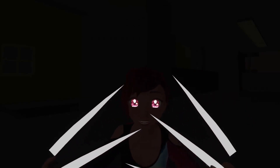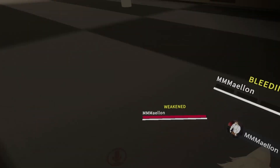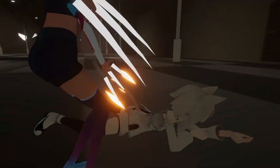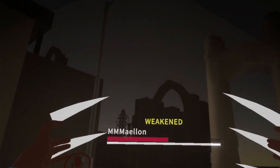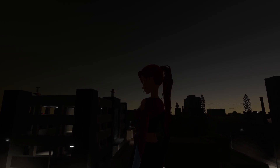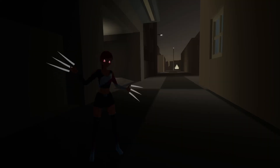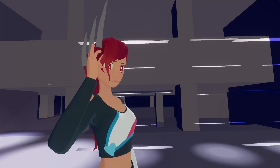And waiting in the dark and scary corners is of course the monster team. Their goal is to kill all humans and keep the lights off. They get deadly claws and a red stamina bar that recharges whenever they're not directly under a light. Monsters use stamina for their special abilities such as monster slash, monster jump, and the most important one: monster vision.